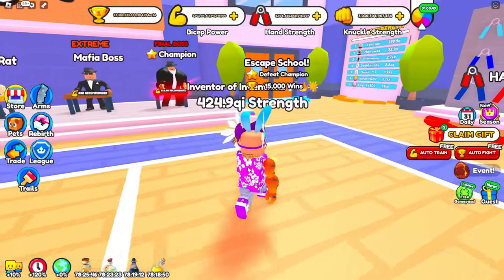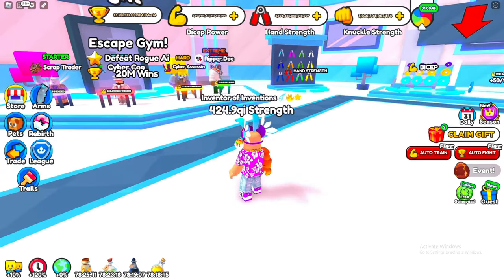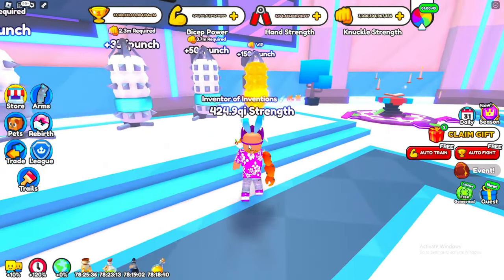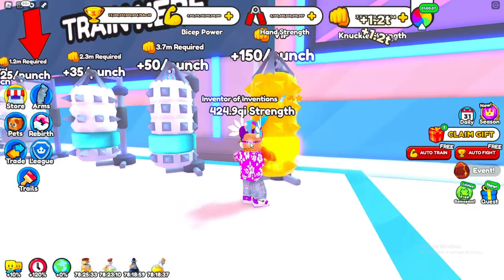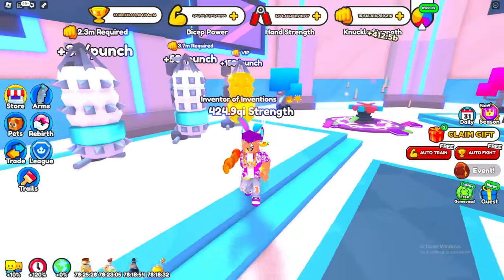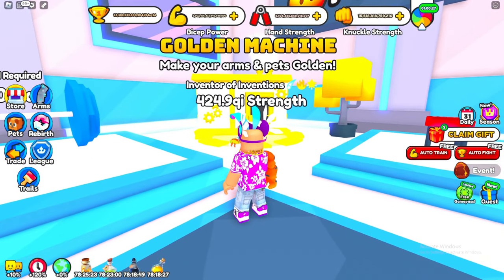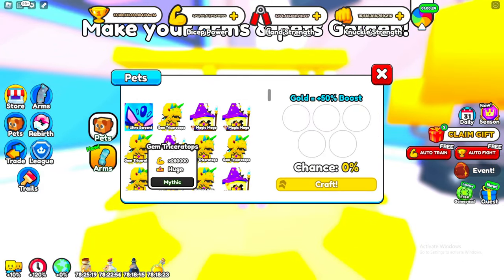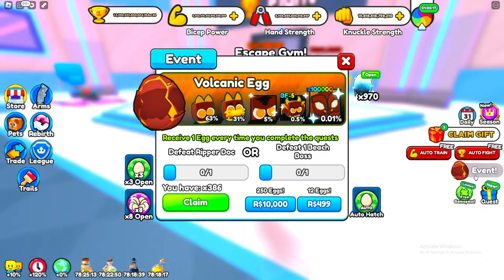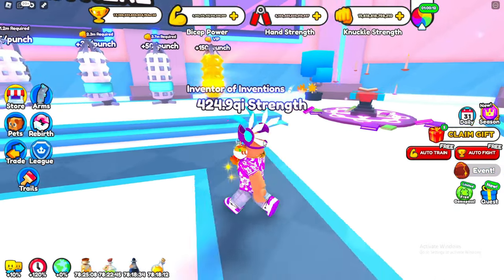Now we're going to escape the school and head inside of the gym. For the gym area you actually unlock some new stuff. Again for the gym you're going to want to train up your knuckles - it's the best thing for the gym, so again if you have VIP go ahead and use VIP, if not train the regular one. Once you're inside of this area you unlock the golden machine which you can use to make your arms as well as your pets golden, which is going to help you out a lot.